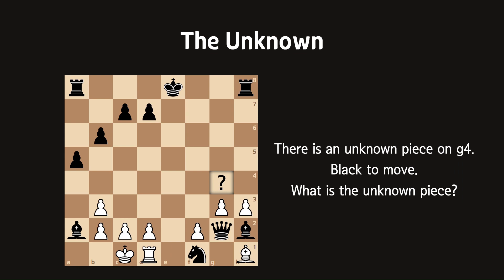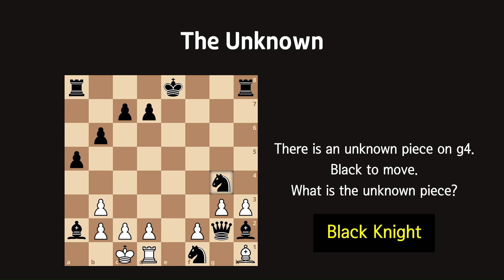Now we can finally answer the question. We already know the unknown piece is a black piece. It cannot be a pawn because the black g-pawn promoted to this bishop. It couldn't be a rook or a queen since there were no more black promotions. A bishop would block the castling. So the only possible answer is the black knight. Great, isn't it?